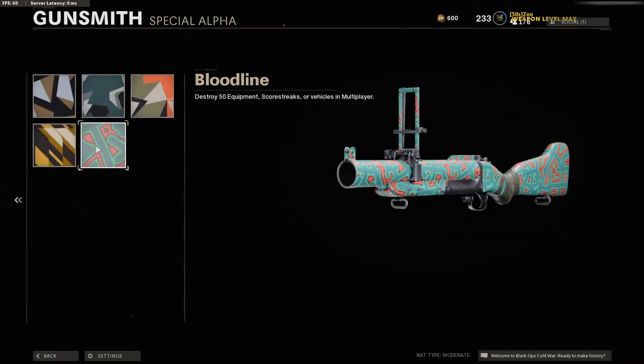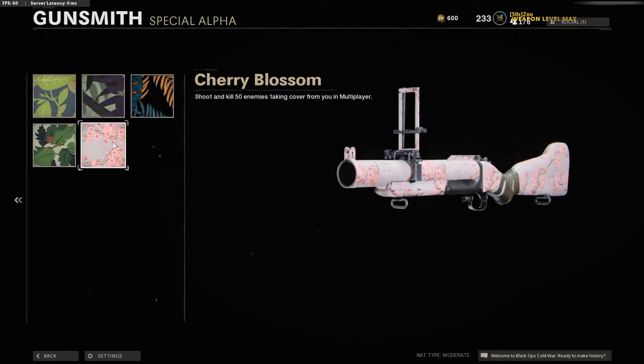Next is Geometric: destroy 50 equipment, scorestreaks, or vehicles in multiplayer. This one will get completed while you're working on the Science Camo. Just make sure you equip Engineer and you'll see all the vehicles, sentry guns, and equipment. It's really easy. Next is Flora: shoot and kill 50 enemies taking cover from you. This one was a bit confusing — what counts as taking cover behind a rock, a tree, a fence? What I found definitely counts is being in a building, so I took care of this in Hardcore Nuketown, shooting into garages, doors, and second-story windows. It finished off pretty quick.